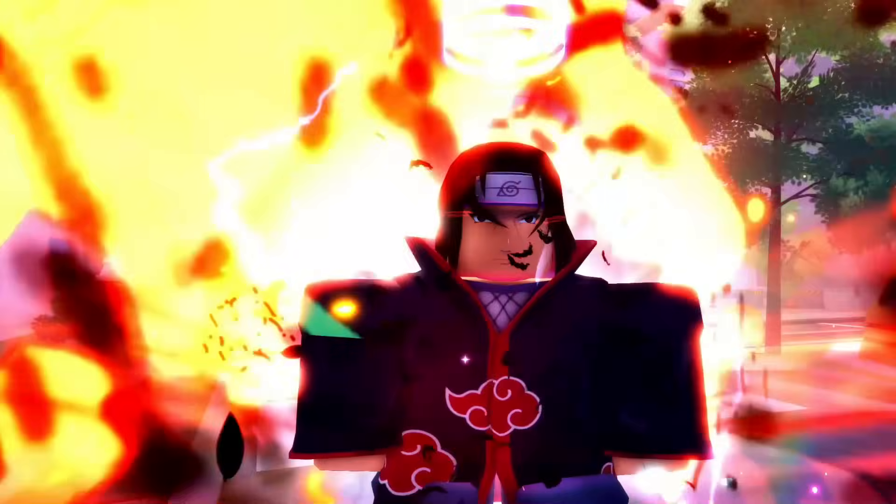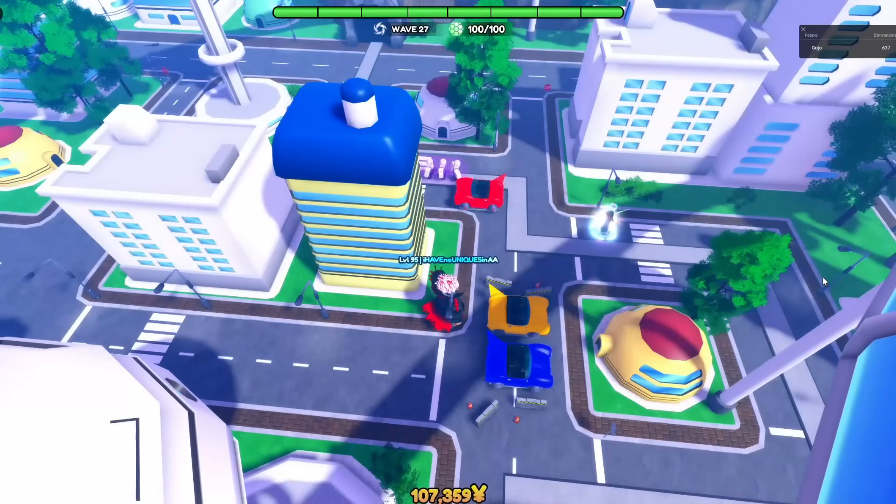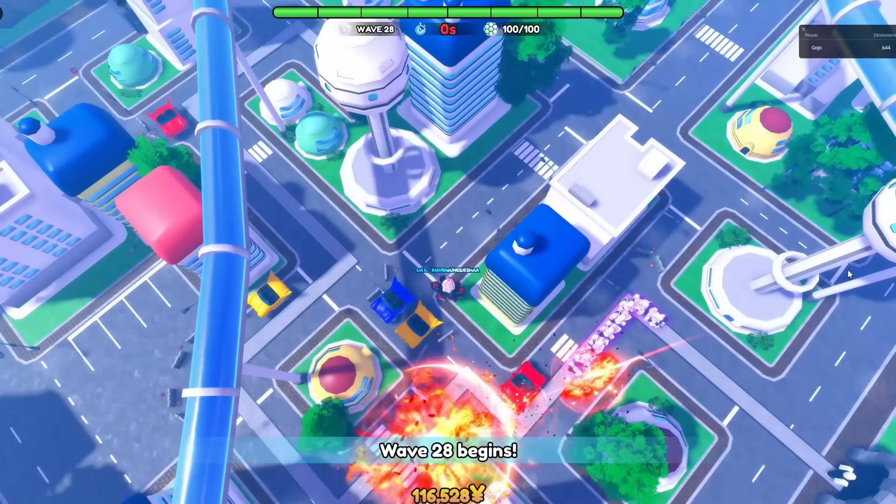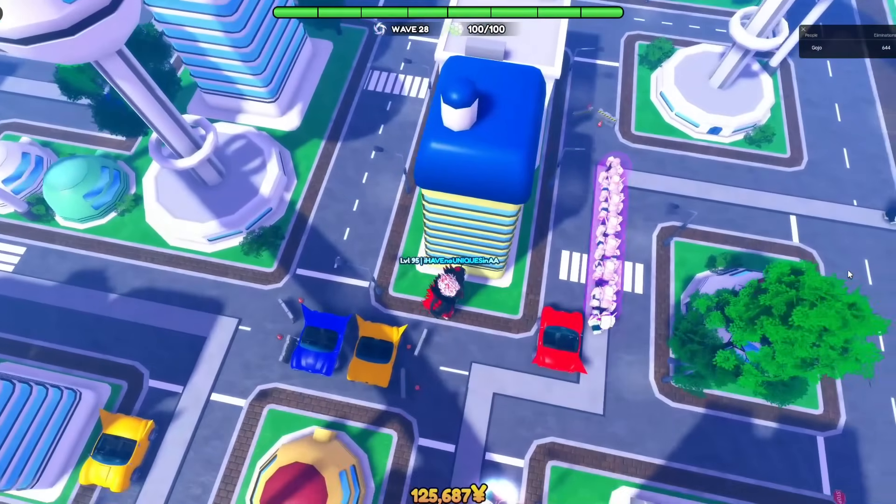Itachi Bushi's passive, Burning Carnage 2, will apply Dark Flames to enemies, burning them for 12.5% of his damage per tick for 4 ticks.